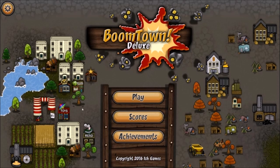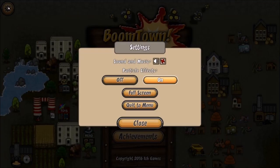I'll be learning as I go. Here's a look at the main menu: play, scores and achievements. You've got settings in the upper left-hand corner — sound and music toggles, no sliders — so the sound effects may be loud. Particle effects, full screen, and quit to menu.